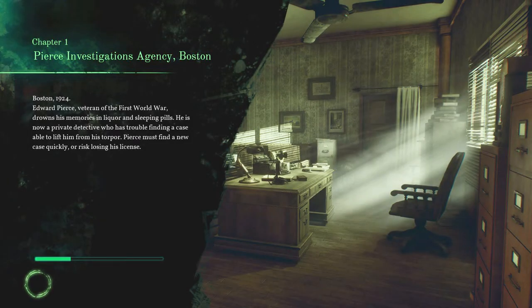Piers Investigations Agency, Boston. In 1924, Edward Piers, a veteran of the First World War, drowns his memories in liquor and sleeping pills. He is now a private detective who has trouble finding a case able to lift him from his torpor. Piers must find a new case quickly or risk losing his licence. Let's enter the madness.